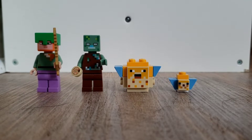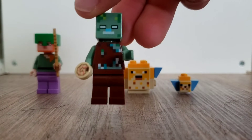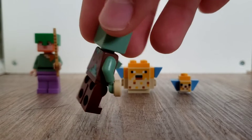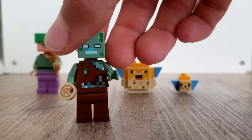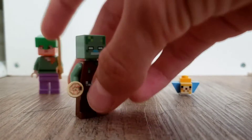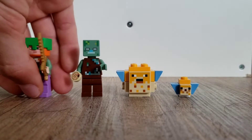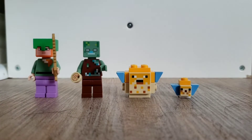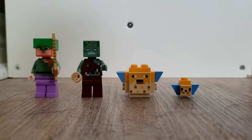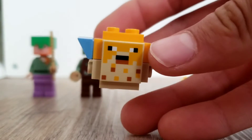And then we have a drowned, and he's got a nautilus shell. Drowns are new to the set, and he has this new body piece and new head piece. It's the same head mold as all the other Minecraft characters, but it's in a new drowned head color.